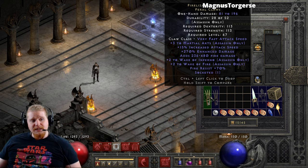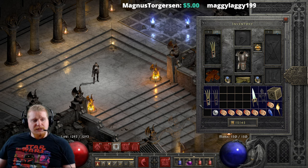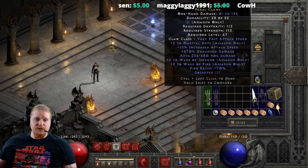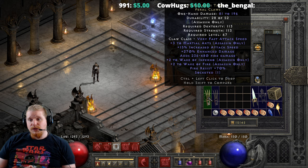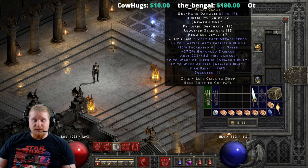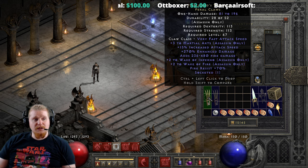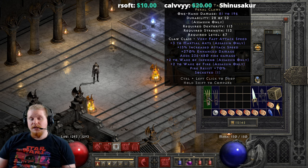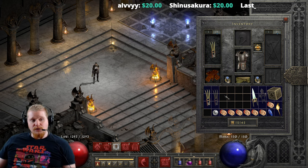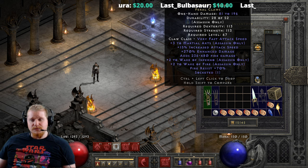In other words, it just doesn't make a whole lot of sense to have a claw that does melee and traps at the same time. I feel like they would have been better off replacing Wake of Inferno and Wake of Fire with plus 2 Fist of Fire and plus 2 Phoenix Strike. That would actually make it useful — looking at plus 3 martial arts, plus 2 Phoenix Strike, and plus 2 Fist of Fire, giving plus 5 to the fire skills. With two of them you'd have plus 10 — a very interesting item. But because it has traps instead, it just seems cross-purposed.